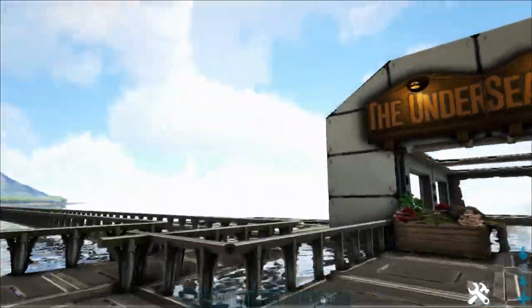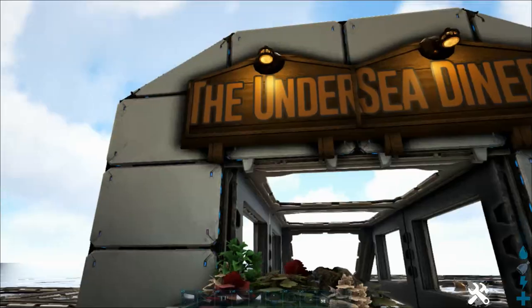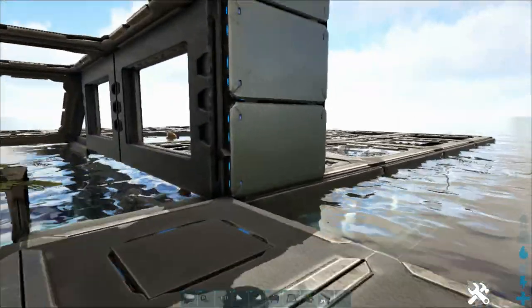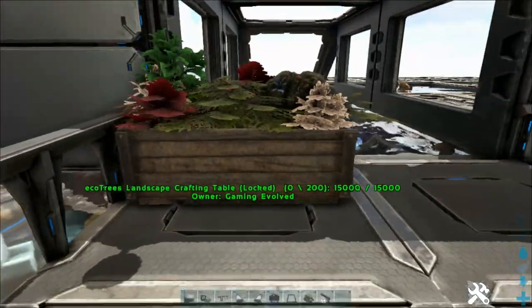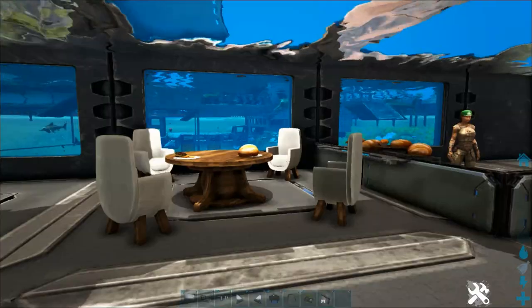I did just improve the restaurant — it's now called the Undersea Diner. This is what we built last episode. I just left it with a basic opening, and since then I've built this wall around, put the signs up, and put some plants on the outside. Just to remind you if you didn't see last episode — we need to drain this, drain all connected. This is the restaurant we built last time out.